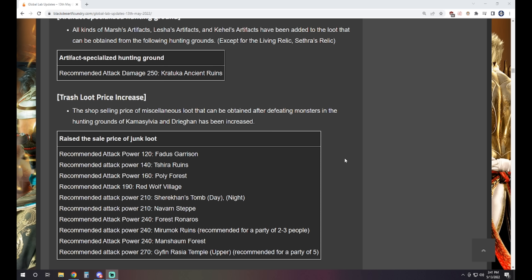There's a trash loot price increase, though they don't say the exact amounts. The affected zones are Faddis, Shira, Pauly, Bloodwolves, Sherecon Day and Night, Navern Steppe, Ronaros, Miramok, Mansham, and Upper Gyphon. You'll have to check it on Global Labs yourself, or I'll eventually pull all of these to show exactly how much the increases are if they don't get posted first.